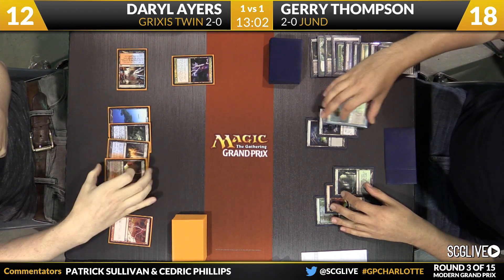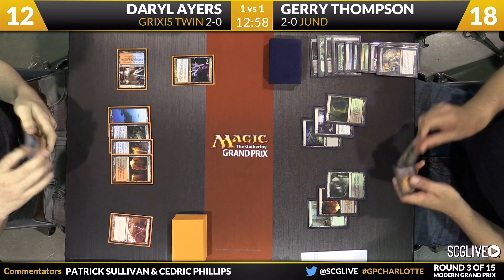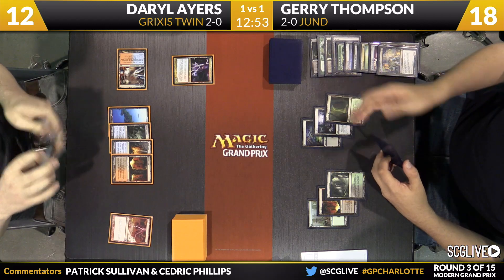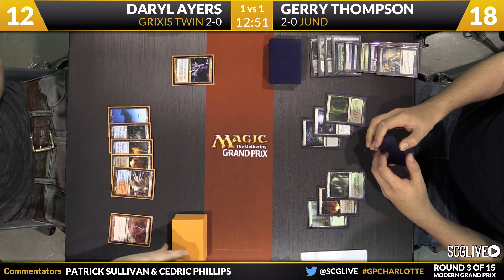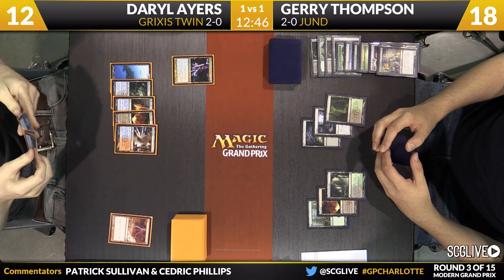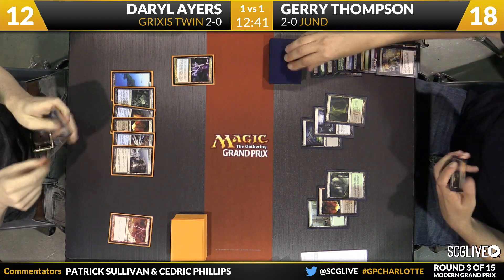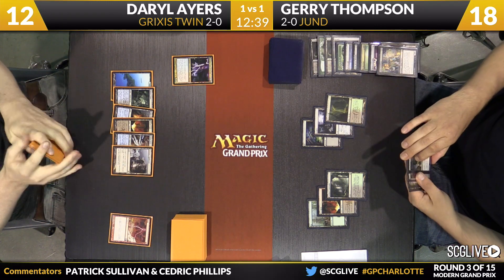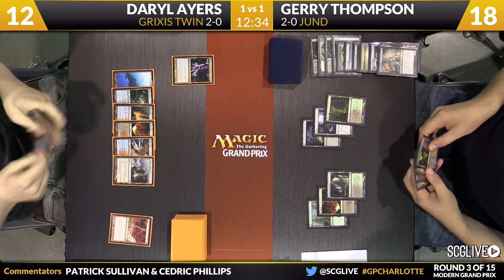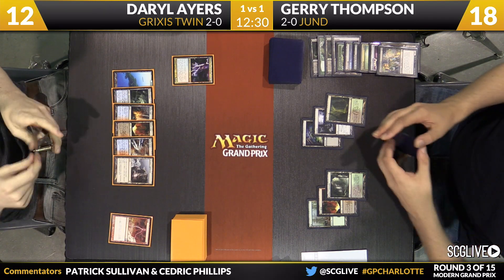Daryl with no interest in casting Serum Visions — maybe because he doesn't know what he's looking for, or he could just be sitting on Cryptic Command. Right now he might feel like, if I can counter whatever answer Jerry has to Keranos, eventually Keranos wins the game and there's no reason to rush. The lighthouse is the reveal to Keranos, which means Ayers will draw another card. He'll play the Lighthouse and pass the turn back. It certainly feels like Cryptic Command with how he's playing. I like this strategy from Daryl — if Jerry's not threatening his life total and there's nothing on his side of the table, just make sure Keranos stays alive. The rest of the game will take care of itself.